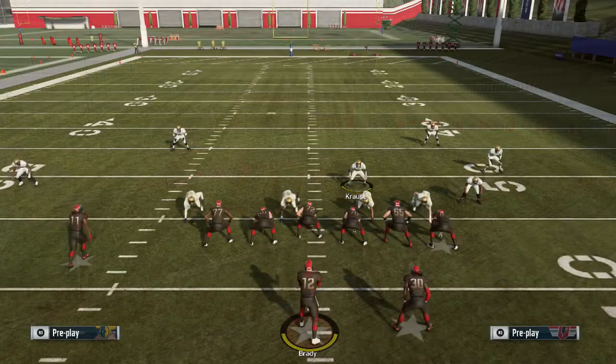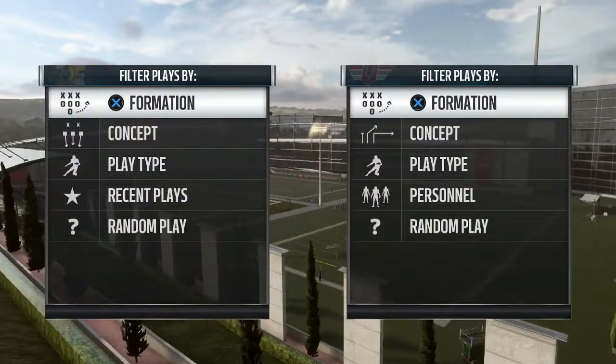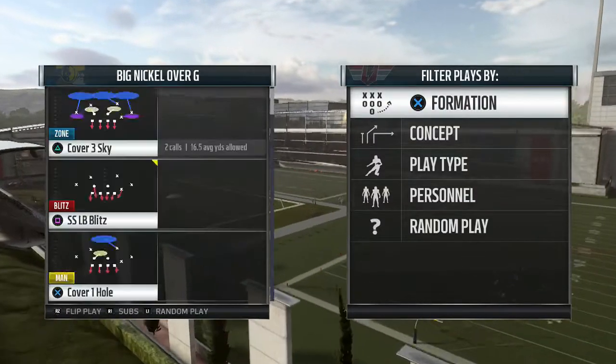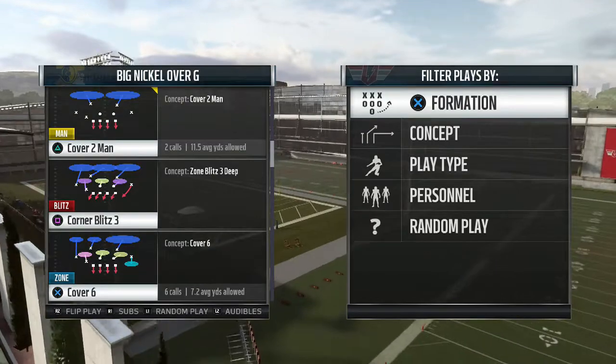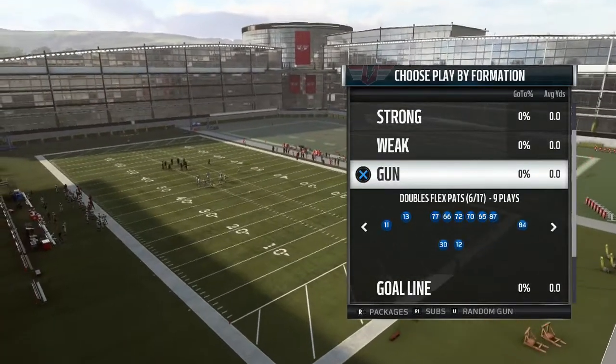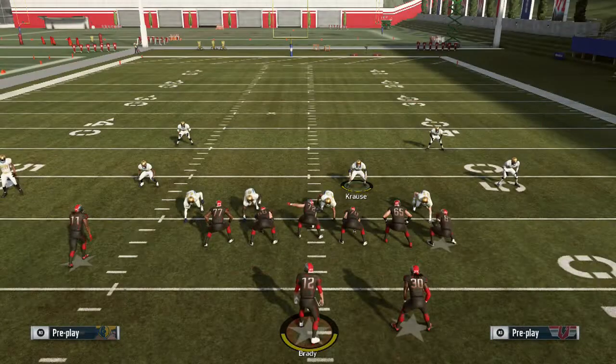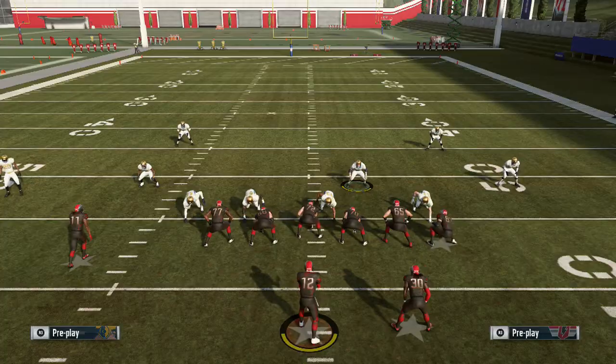We're going to do it with just cover six. We're going to come out in the plate flip — I forgot to flip it — so we'll go ahead and do the plate flip right there. We're going to come out in a trips tight end and it's going to be the double in-cell. People can abuse this all day.